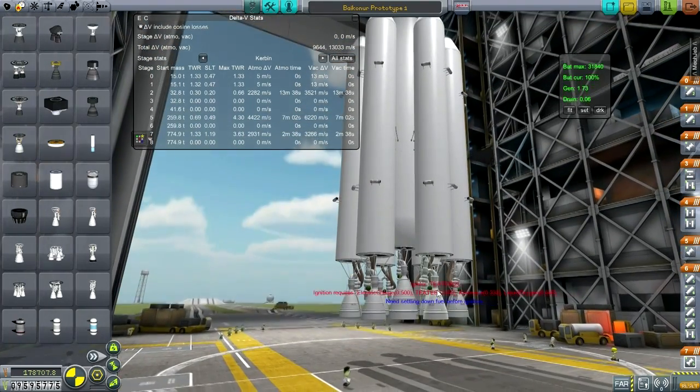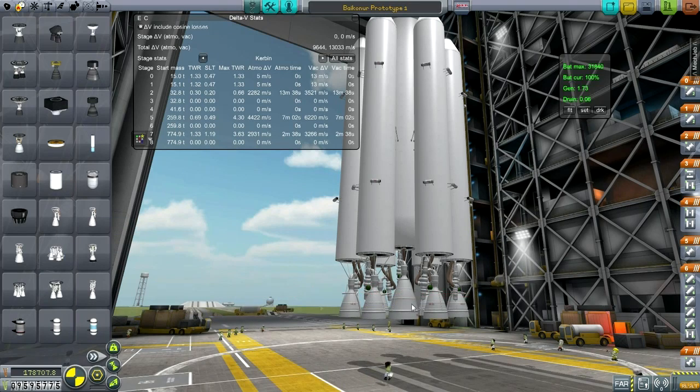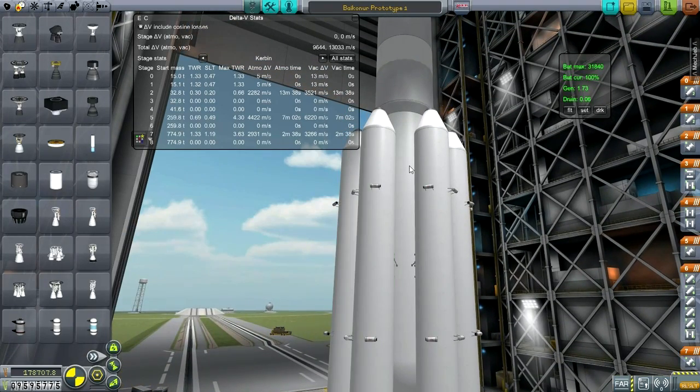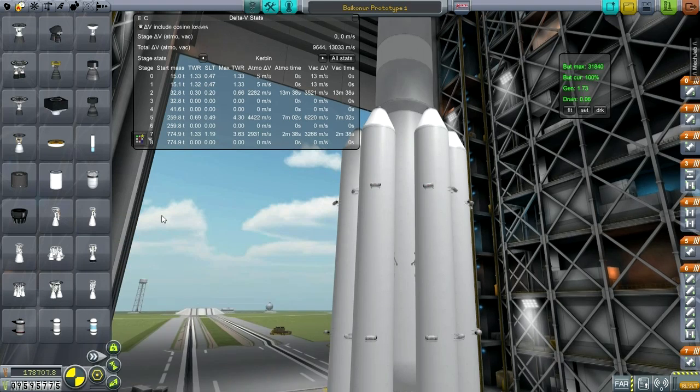The engines for the bottom: I initially started out with an RD-180 in the center, but things were not working out. What I had was actually a second stage with the NK-43, because it has a wonderful thrust-to-weight ratio. As you can see, it's got a max thrust of 1,755 kN but a mass of only 1.4 tons — a very good ratio. And of course it was designed to be a second stage engine, so that's important.